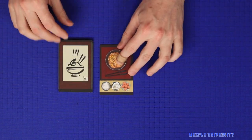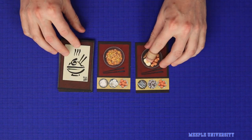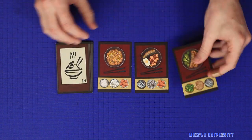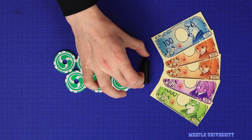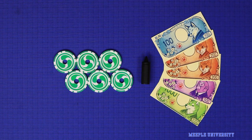Shuffle up the recipe cards and then deal face up two cards in a two or three player game and three cards in a four player game. Each player takes six chips in one colour and 2000 yen in starting money. Choose a first player who is known as the head chef and give that player the soy sauce bottle token. You're now ready to play.